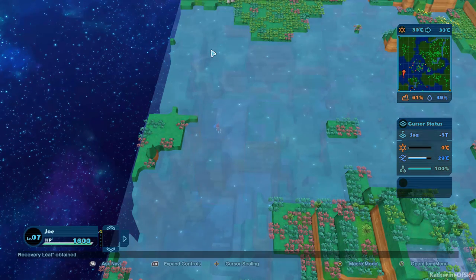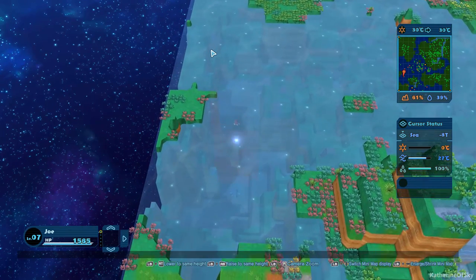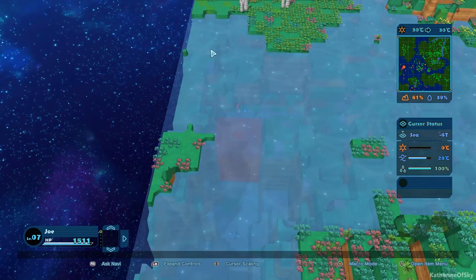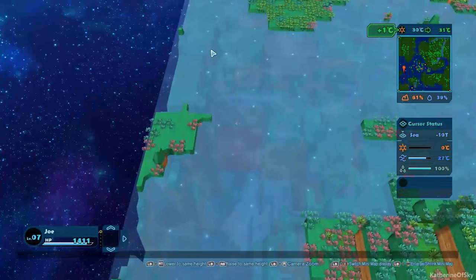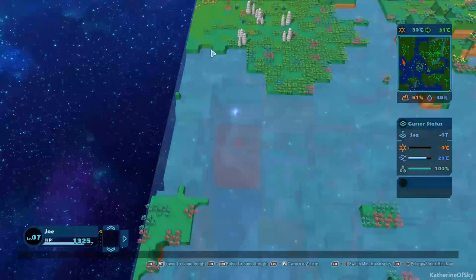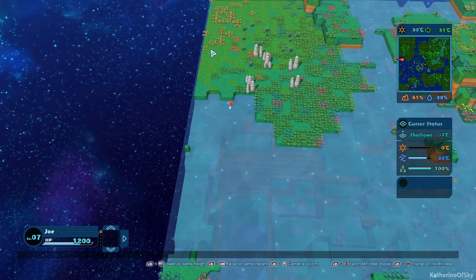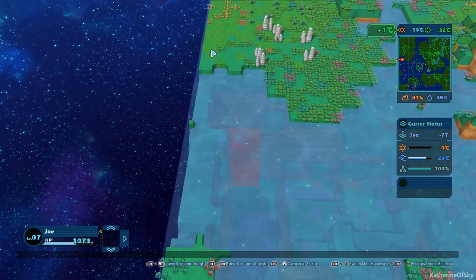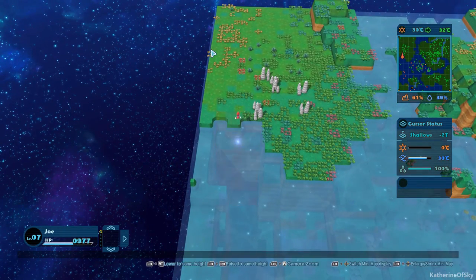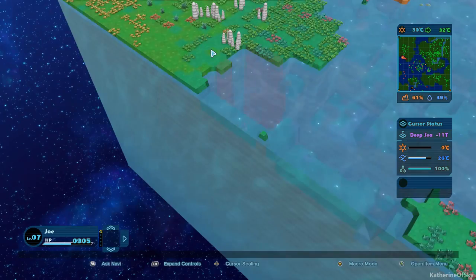I'd like to bring this guy closer to the shore. Let's get that deep sea moving — that T number is the depth of things, as you can see I'm moving it downward. Just to have a little bit more roaming range for these guys, we'll get this down to 11 deep sea, so that it has room in case these guys want to leap up onto the shore.